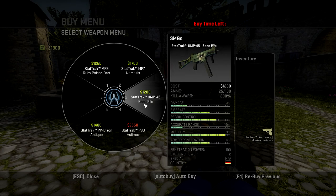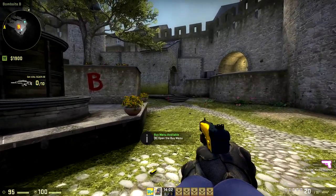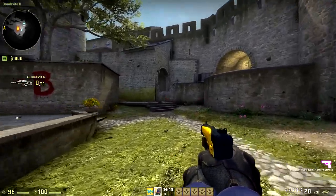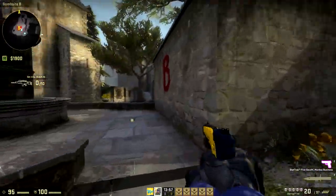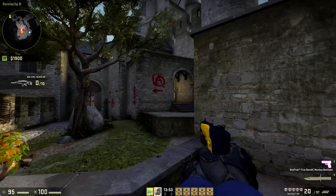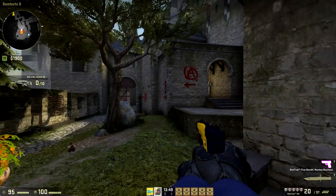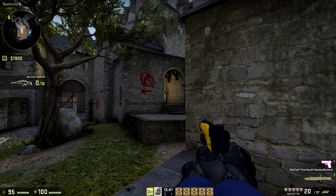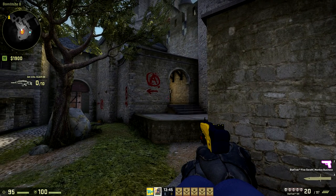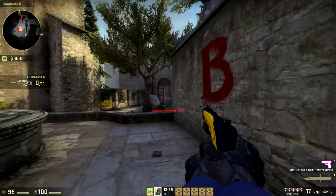I gotta get in a better position, this wasn't very good. I didn't buy, I'm thinking I'll maybe wait for a rifle. You can use that box there, peak and come back. My two ways are drop and door — door is long and drop is close. I'll call it upper if I see them at door.